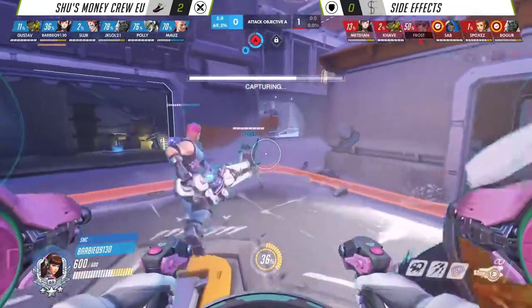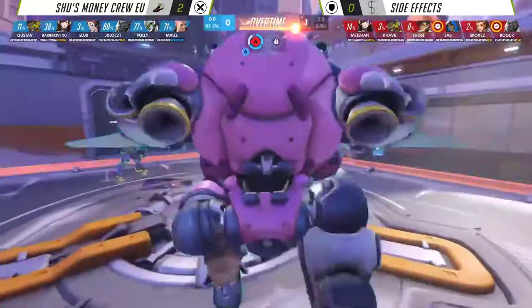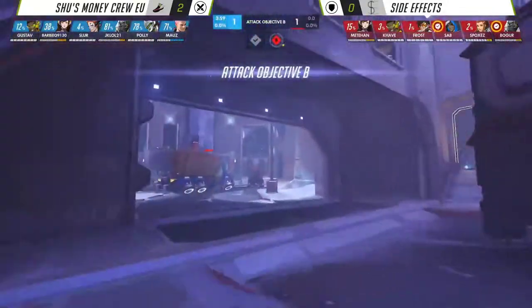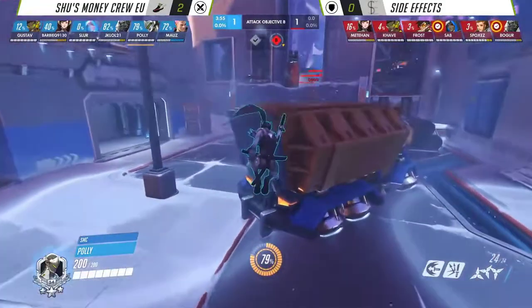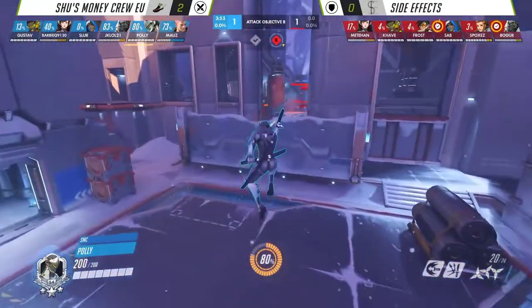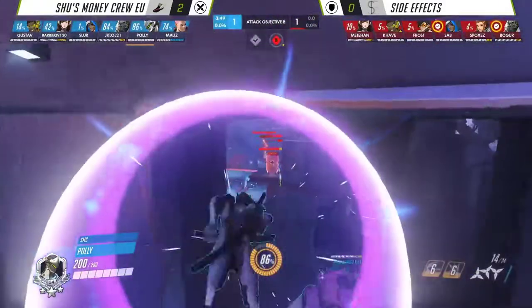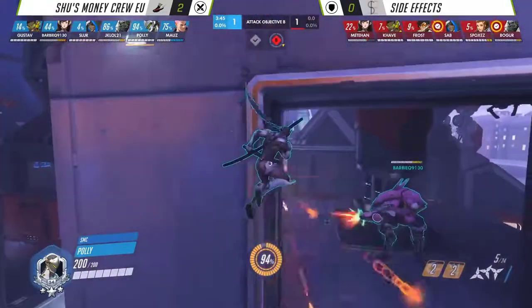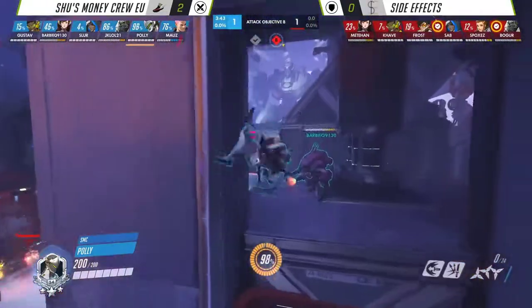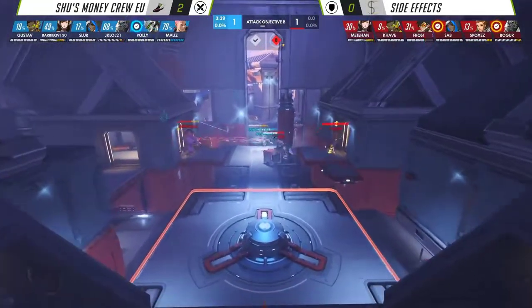Now Side Effects have to make a switch, something more Goat-oriented, because Shu's Money Crew are just going to run at them with this Dragon Blade once they get it. The Self-Destruct is actually not great, if we're being honest — it comes in low over the top of the middle overhang there. But Side Effects scatter to the winds, and then they're punished by the dive afterwards. The Self-Destruct itself wasn't particularly great, but Side Effects make it look a lot better than it was. And that unlocks the point for them.